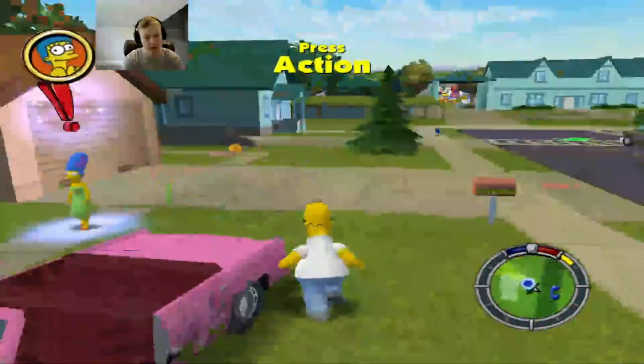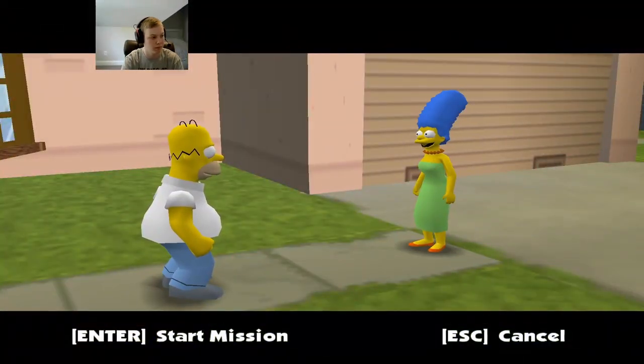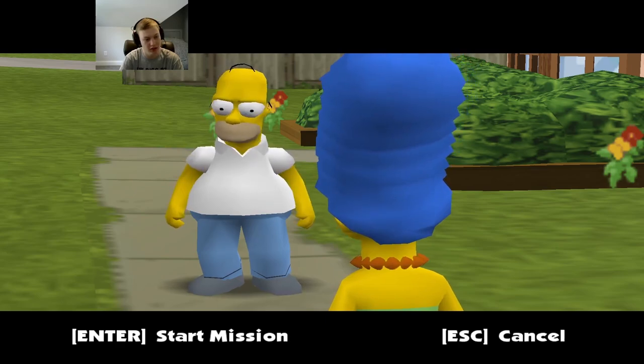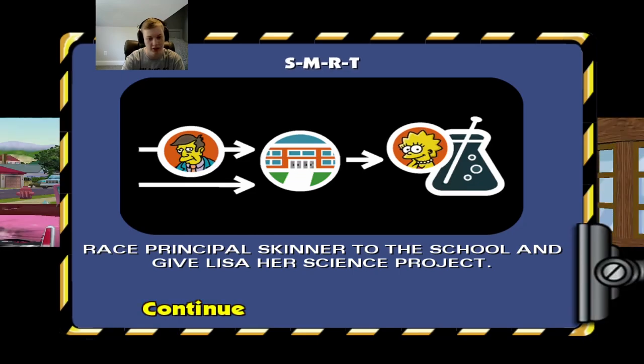Let's go talk to Marge for our next mission. Marge says Lisa left for school without her science project — can you get it to her? Homer relates to leaving homework at home. Homer, you've got to go to work like everybody else in America! Let's do this thing — I don't like going to work but I've got to make money somehow.